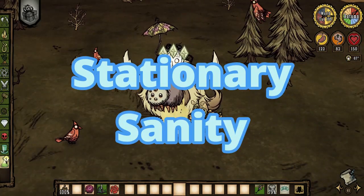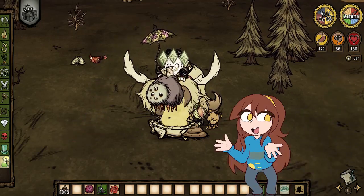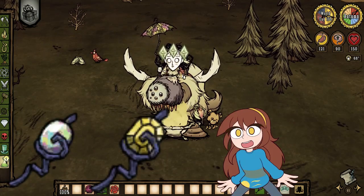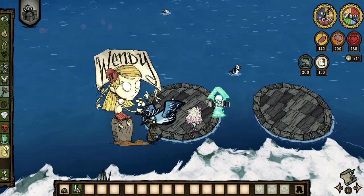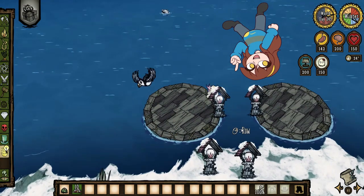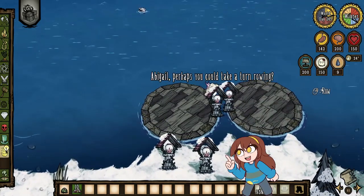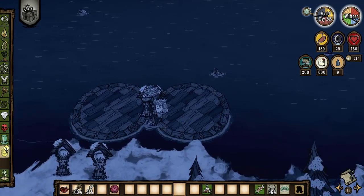Now let's move on to Stationary Sanity — the stuff you can stack in one place and just sit on to gain Sanity. The primary items for this are the Starcaller Staves, either the Moon or the Dwarf Star. Wendy is actually the best at Stationary Sanity because by default she can craft stations that give you Sanity. You can place two Cisterns on separate boats and row them close to each other, making the Cisterns get much closer than you normally could by crafting them, allowing you to stack their Sanity auras.